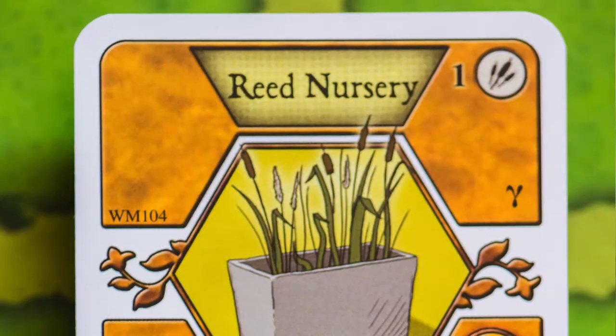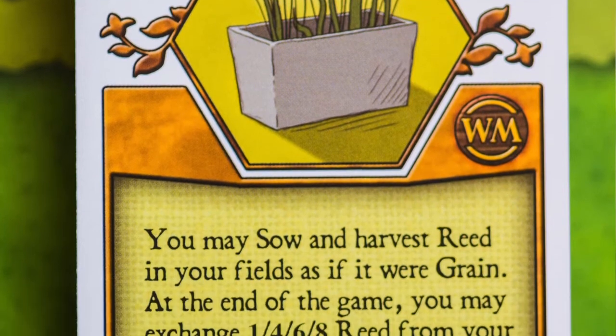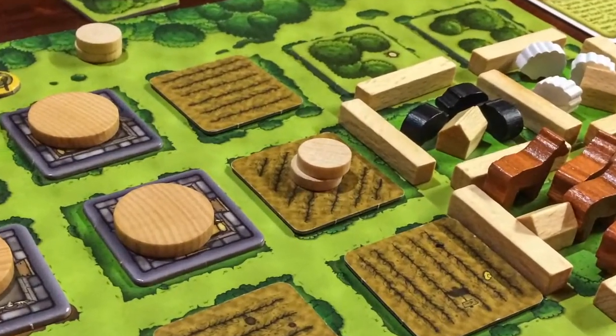The Reed Nursery allows you to sow reed as you would a grain — sow one reed, put two more on top, then harvest them. It also gives you bonuses at the end of the game based on how much reed you have: up to four bonus points for having up to eight reeds, similar to the grain bonus. I played this card with a big plan to get lots of reed and go for those four bonus points. It didn't work out, but it was still very handy and gave me opportunities to renovate and build extra rooms along the way.